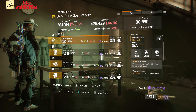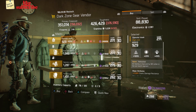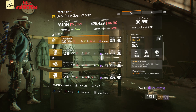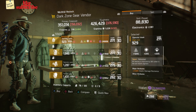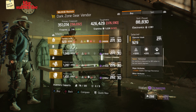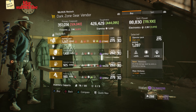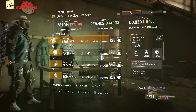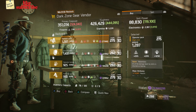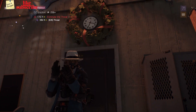Head over to DZ8 Safe Room. The dark zone gear vendor has an Operator Mask with the talent Refreshed, gear score 271, armor 929, rolls for firearms 1205, and attributes are exotic damage resilience and damage to elites. Also here we got an Operator Pack with the talent Relentless, gear score 275, armor 1287, rolls for electronics 1214, and attributes are health and ammo capacity.